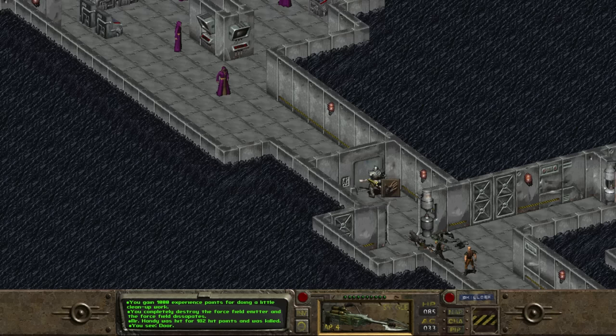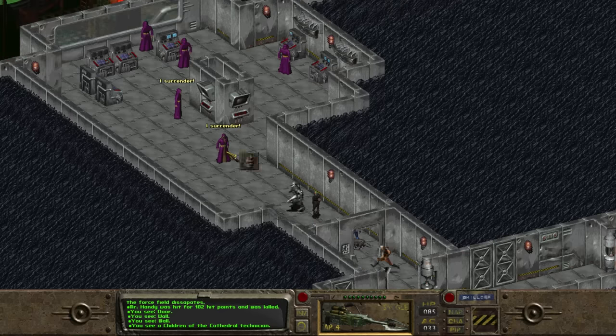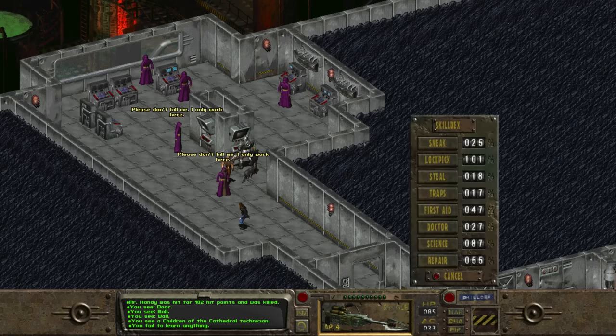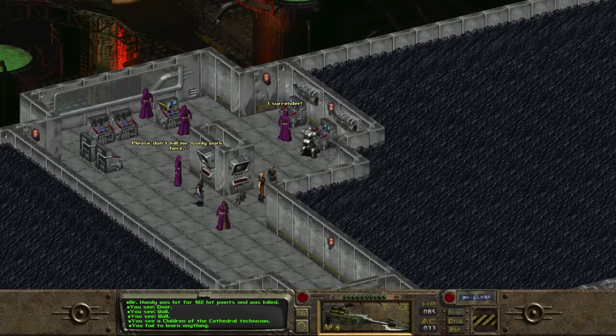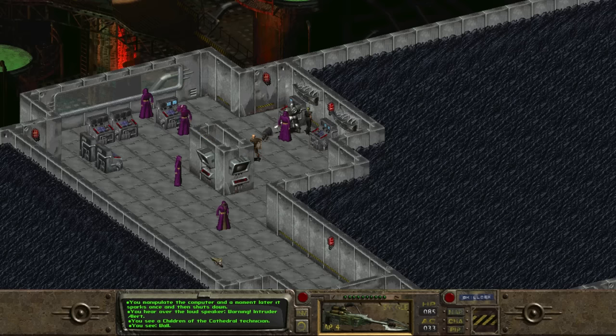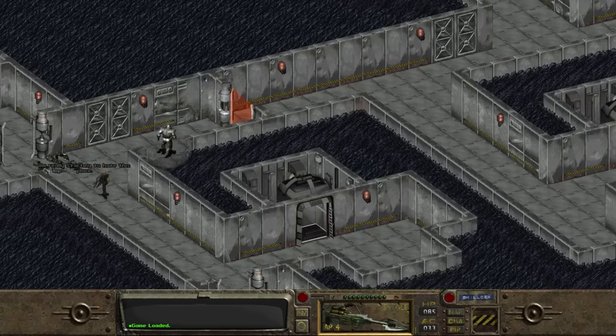Heading up the hallway northwest leads to the VAT's control room, where we find a bunch of Children of the Cathedral pleading "Please don't kill me. I only work here. I surrender. You wouldn't kill an unarmed man, would you?" Since they're not hostile, we can ignore them for now. We see several computers. If we tinker with them, we manipulate the computer and a moment later it sparks and shuts down — triggering an alarm. "Warning, intruder alert!" After all of that careful exploration, we accidentally trigger base security. So we reload a previous save.